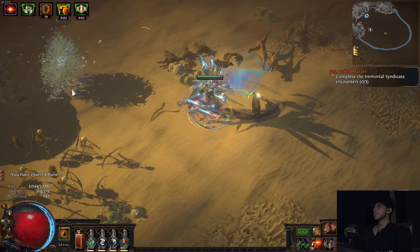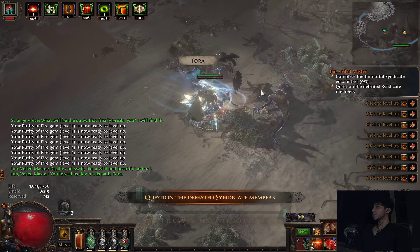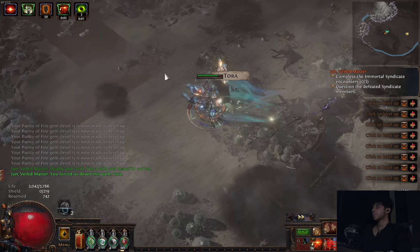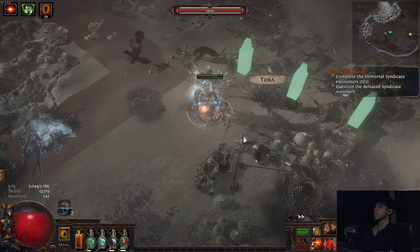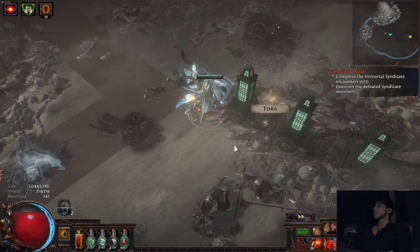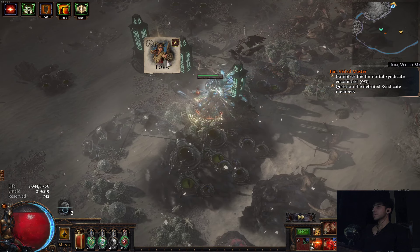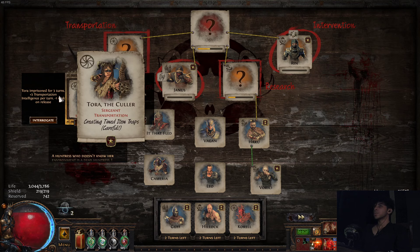Here is your first syndicate encounter in the map. You can have three or four different kinds of syndicate encounters in your maps, but only three at a time — I've never seen four different encounters pop up in the same map. When you see a carriage going around on your map, that is the transportation syndicate encounter. There was only one syndicate member in this one: Tora. So we go to Tora.